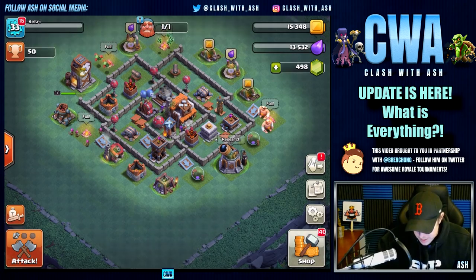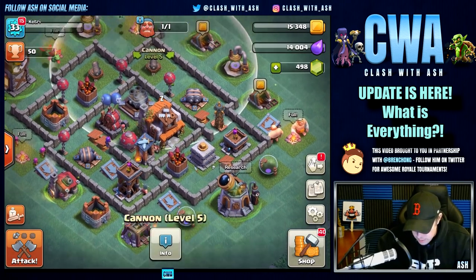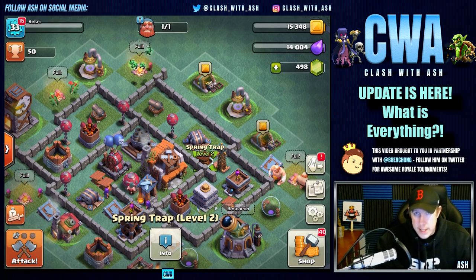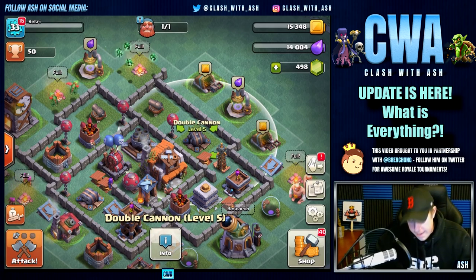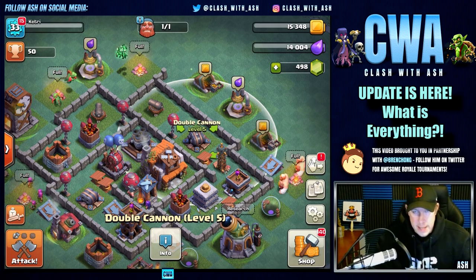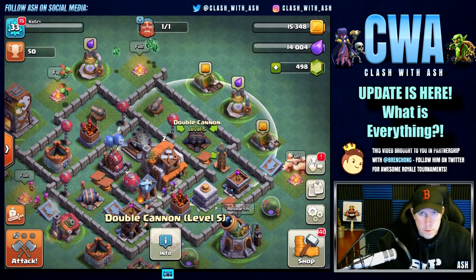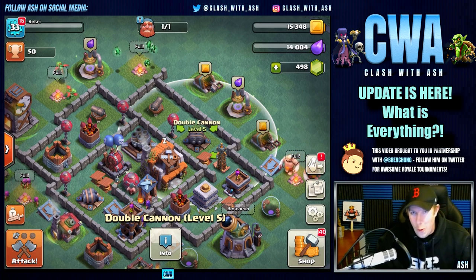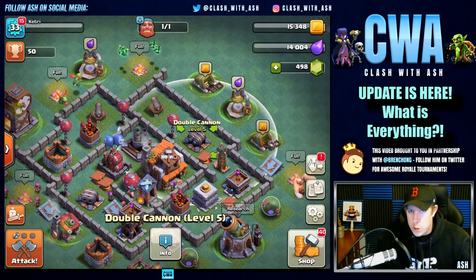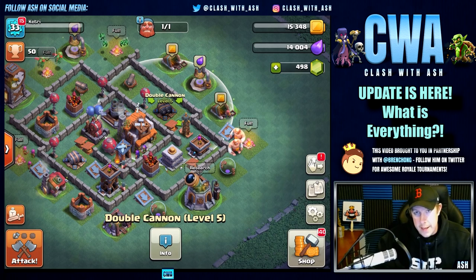You won't miss out on gems even if you don't log in for a few days. Now let's talk about the new defenses. Traditional defenses are still here: the cannon, hidden tesla, and spring trap act as they normally do. We also have the double cannon, which leads to another new feature — Gear Up. You can gear up an old defense on your home base and essentially bring over a new defense from your builder village. It ties the old home village to the new builder village.